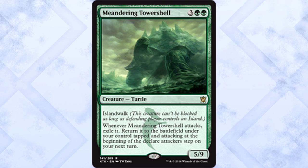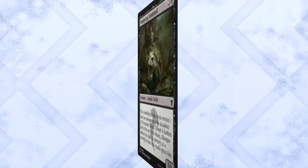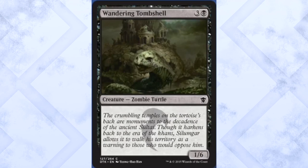This next part requires some tissues. Remember Meandering Towershell? I took to calling him Ralph. Ralph was just minding his own business in Khans of Tarkir — just walking around, meandering, trying to avoid stepping on people, just living his life. In the new Tarkir, this is Ralph now. This is harder than I thought it would be. Ralph, what happened? Silamgar, I really hate you sometimes. What did Ralph ever do to you? It's just such a bully. RIP Ralph, you were a great turtle.